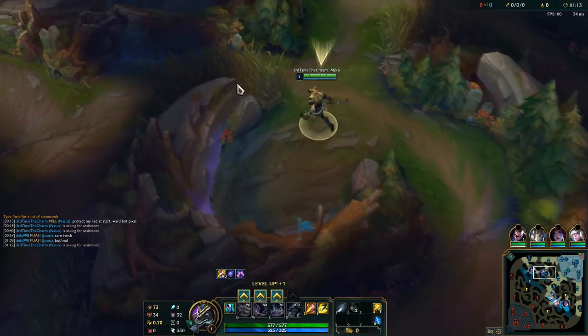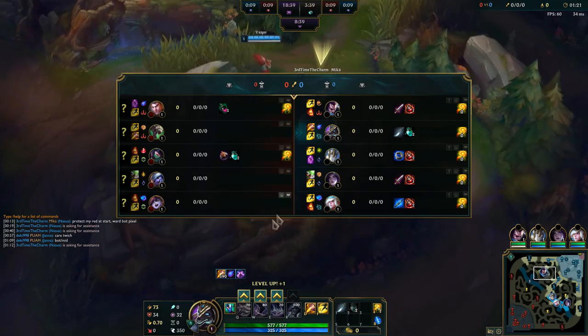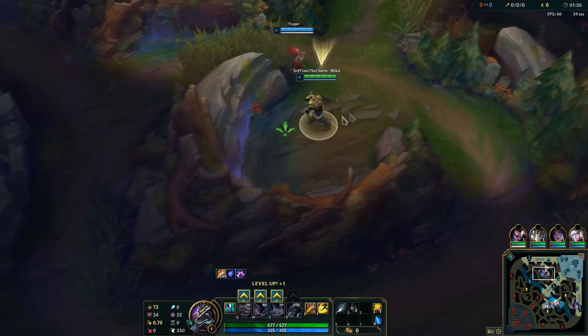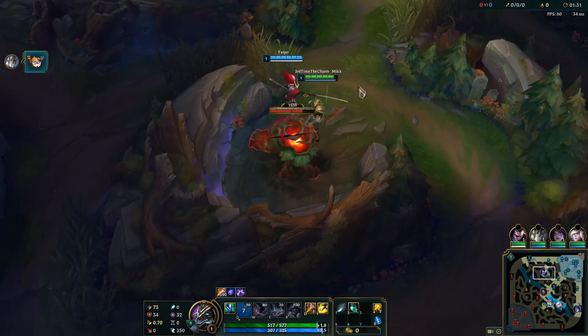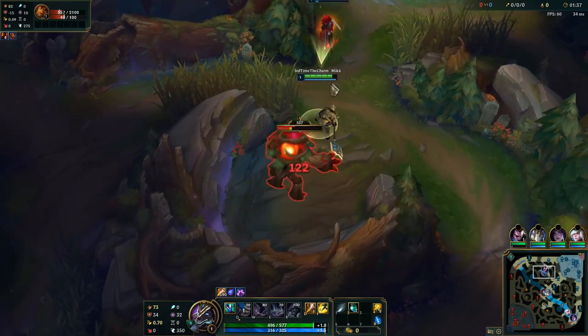Nasus is really broken right now. If you want to climb, all you really need is to farm until you're level 6 and then you can do whatever you want. The runes I'm running are Phase Rush, with the ultimate one — when you gain movement speed when you press ultimate, and more movement speed when running towards allies that are snared or CC'd.